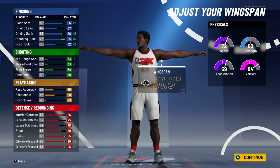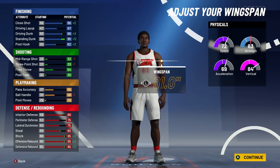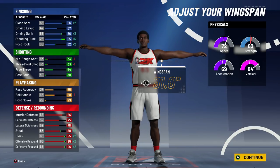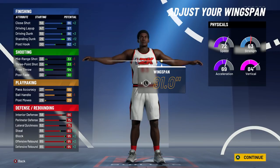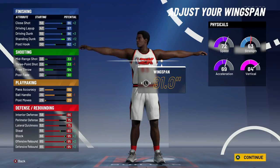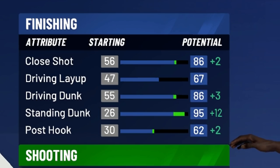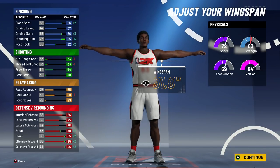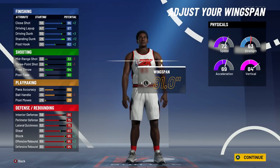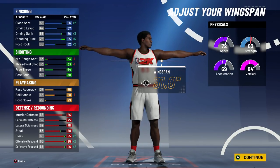Taking into account the plus-4 to all attributes at 99 overall — confirmed in one of Agent Zero's recent videos — and another plus-4 to physicals from Gatorade, that's plus-8 to all physicals and plus-4 to all attributes. So I'm going to have an 80 speed, 92 vertical, 71 strength, 77 acceleration with a 99 standing dunk, 90 driving dunk — getting all the contact dunks. This is basically an interior finisher with max defense: 99 defensive rebound, 99 offensive rebound, 99 block, 84 steal, 79 lateral, 79 perimeter, and 90 interior defense.